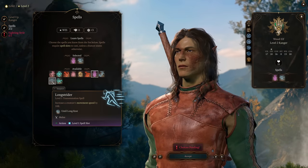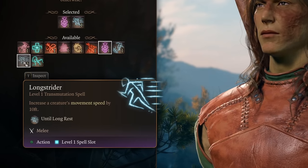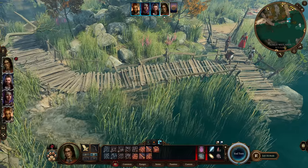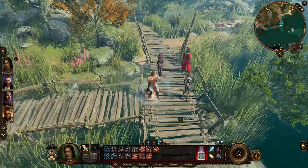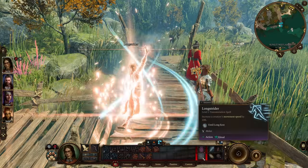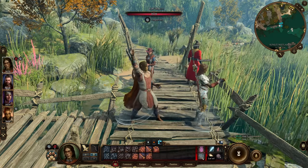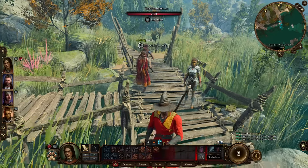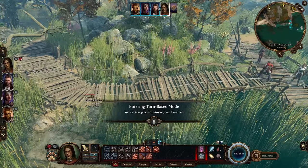Longstrider is a phenomenal spell, and it's also a ritual spell, so it will not cost you a spell slot. Longstrider increases movement speed by 10 feet, which is a pretty significant boost, and it doesn't require concentration, and it lasts until you take a long rest. Immediately after you finish a long rest, you should get into the habit of casting Longstrider on your character, but also on every other character in your party, including summons. This is a great spell that's going to make closing the distance on your targets much easier.